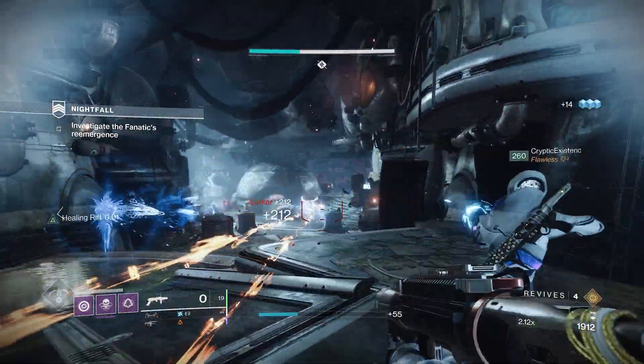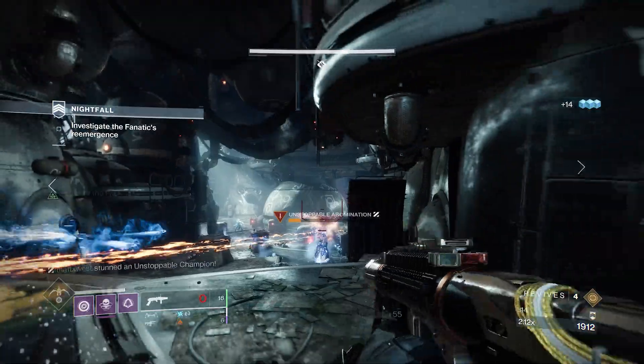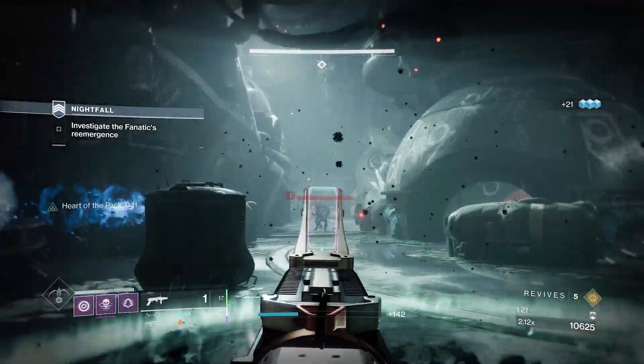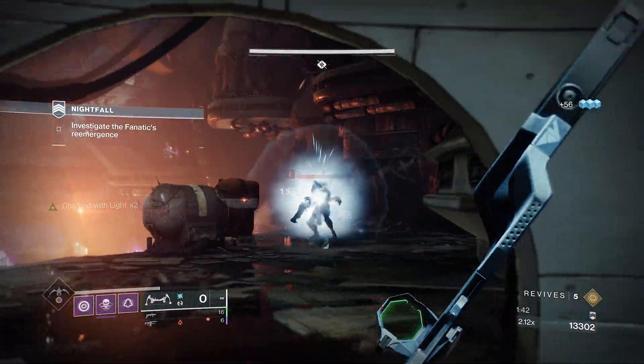Alright, time to cover each room and how to clear them. The first room is simple enough: one Unstoppable Champion, an array of Lurkers, scattered amongst them a few Stalkers and Screebs. Finish off the Champion first, mop up any remaining adds, and move on.